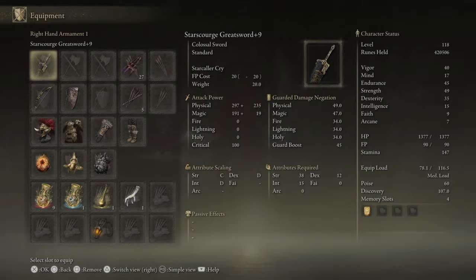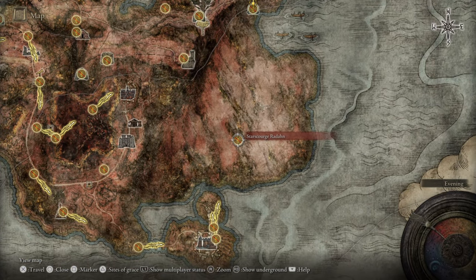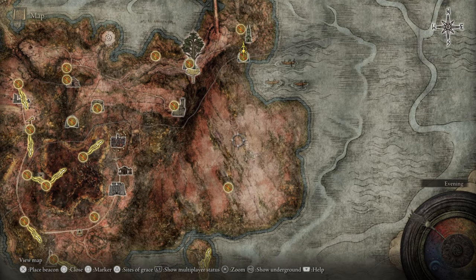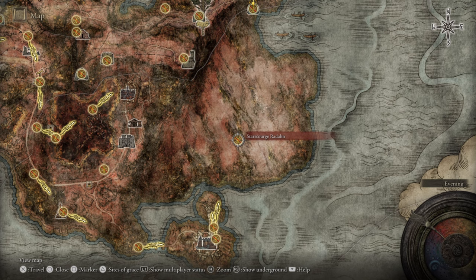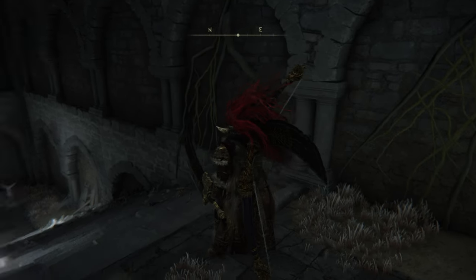You're gonna need the gold scarab — I made a video on how to find it, check it out. You're also gonna have to defeat Radahn, and after you defeat Radahn, the world catacombs become accessible to you. If you can see the map, they're really easy to find. All you gotta do is light up the Star Scourge Radahn's grace and go all the way north — it's gonna be right in your face.